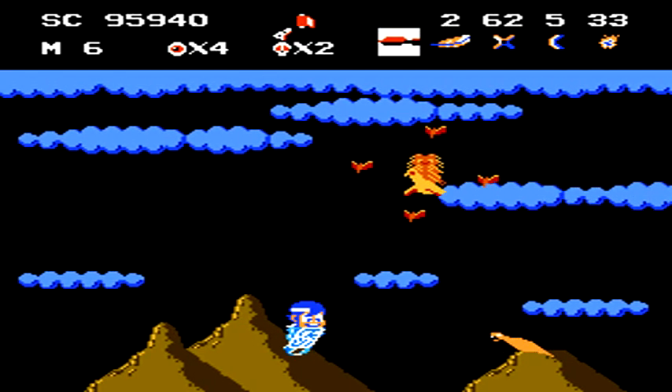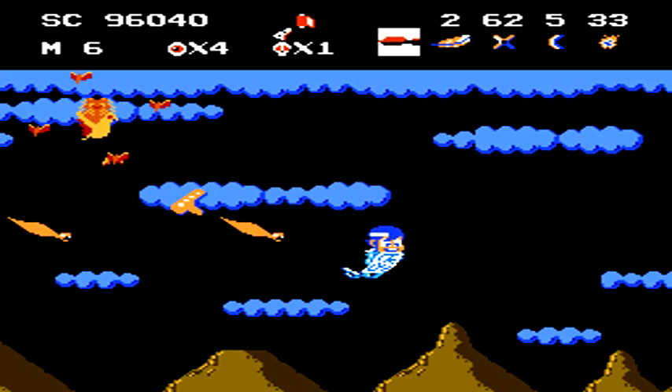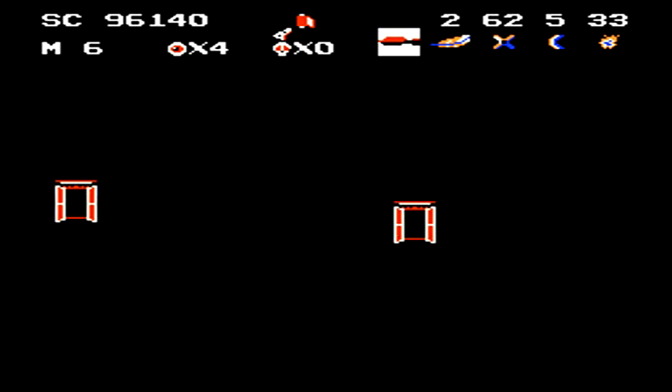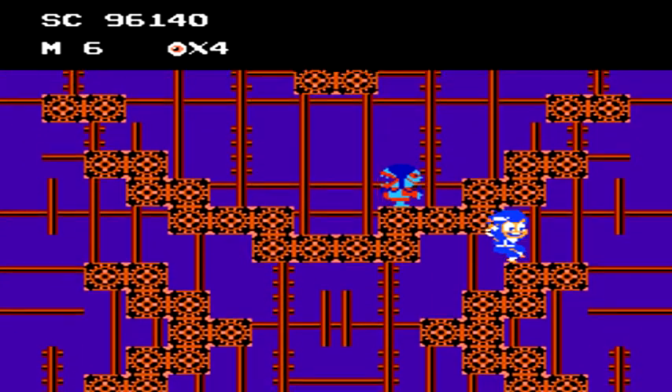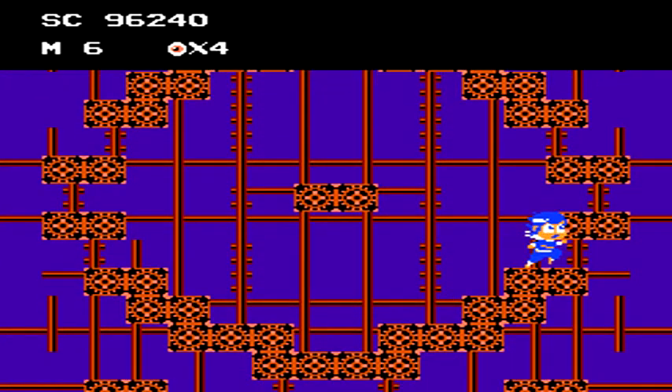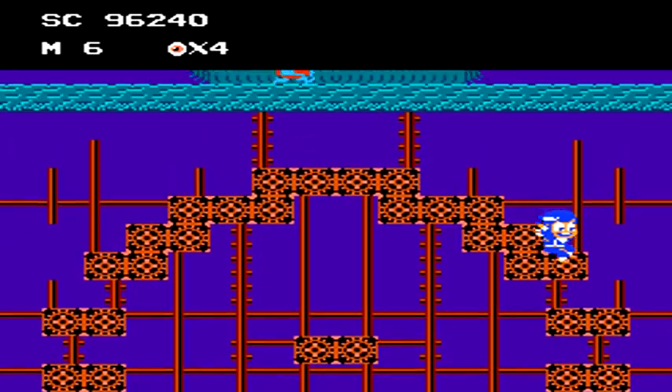This enemy with a force field going around it is probably the hardest to deal with in the whole segment. That thing follows you very quickly around the screen and your momentum can sometimes cause you not to be able to turn quick enough or go down fast enough to avoid running into it.